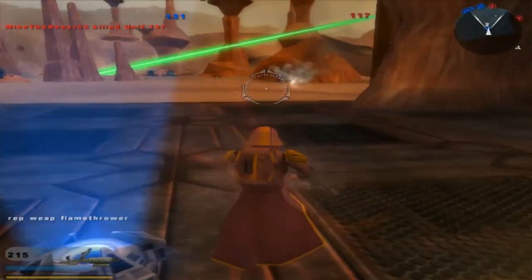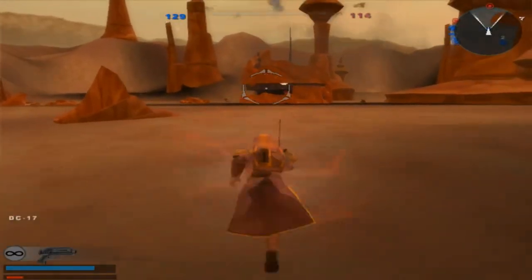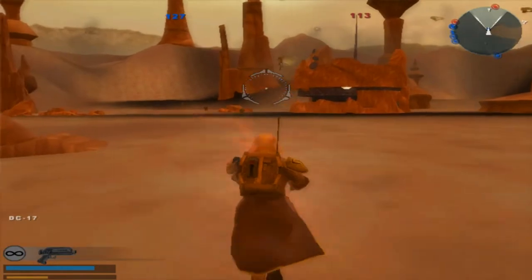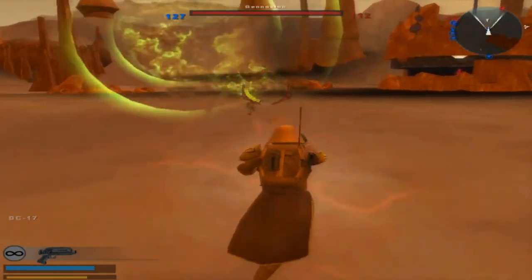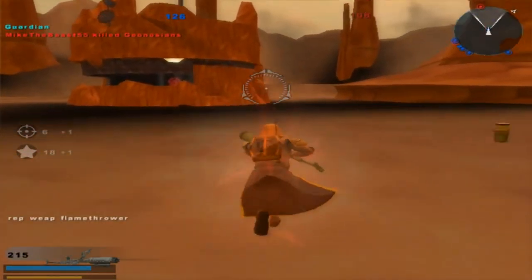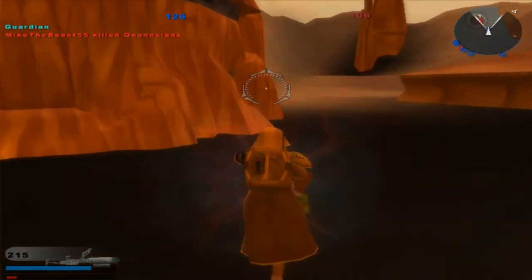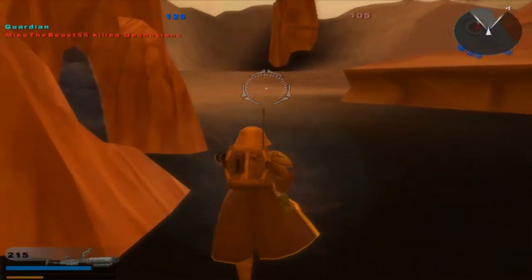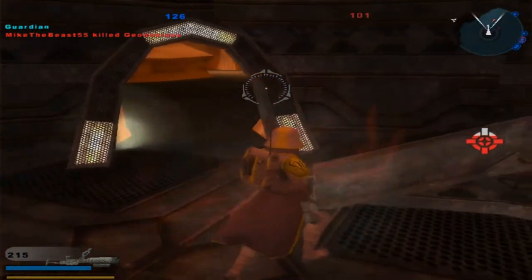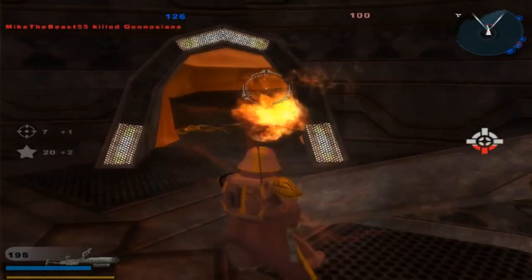Flamethrower — we are definitely using this flamethrower. I need to see how it works. Okay, it does have ammo; it's just not a localized name right now. It could definitely use some custom noises. As you know, she sucks at shooting — can't even get a hit marker on me. Alright, it does reload on its own.